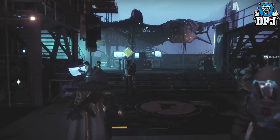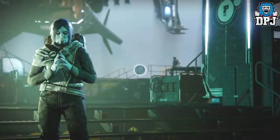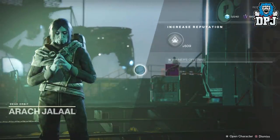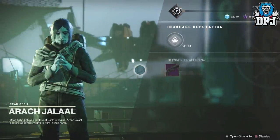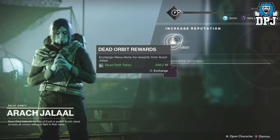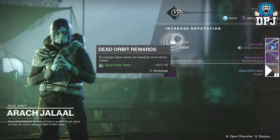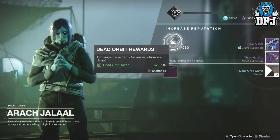I have full New Monarchy and full Future War Cult — all I need is full Dead Orbit on my Hunter to have all three faction gear sets on my Hunter. I also believe there's an auto rifle here that I want to grab. Three Graves is the pulse, and the Ureos Gift which is amazing.